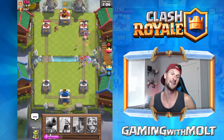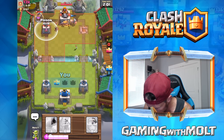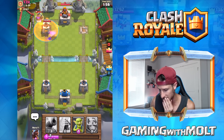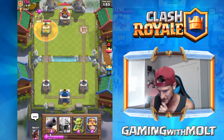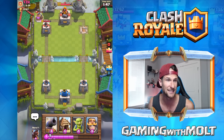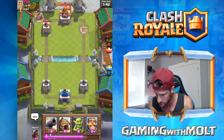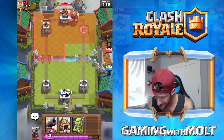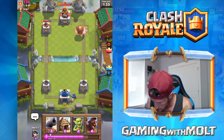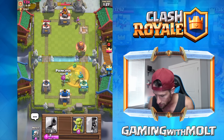Another Princess on their side — no no, get off my Princesses! That's all right, the Hog's taking the tower. We'll take out the Princess too, but that might have been a little late because we just spent some elixir. What deck are you playing? I don't got a clue. Maybe it's three Musketeers — yeah, I think that's what I'm going with.